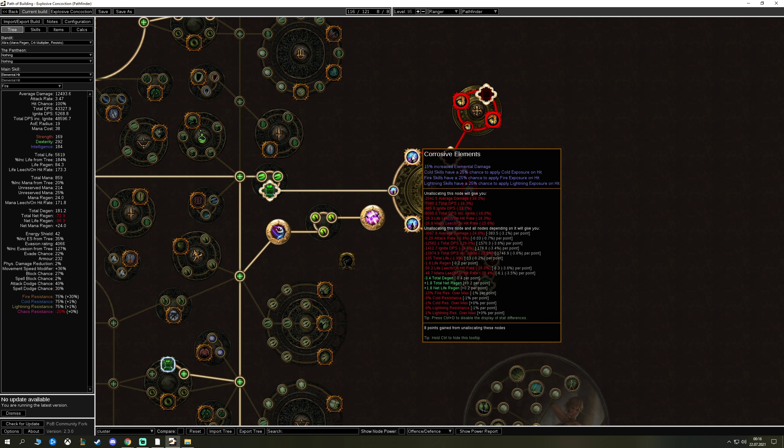You now have to think about pressing the Quicksilver Flask a bit more because the flask system is reworked in 3.15 — they don't want you playing flask piano. The last flask is a Corundum Flask: it grants increased stun threshold and cannot be stunned if you've been stunned during the flask effect. We don't have stun immunity otherwise in this build, so it's important to keep it active.